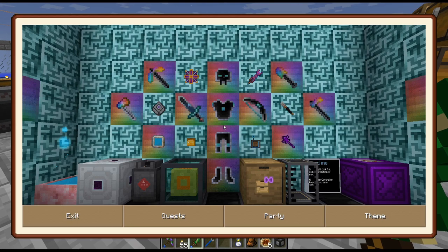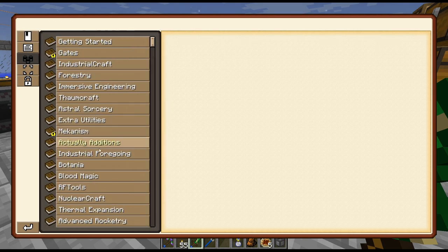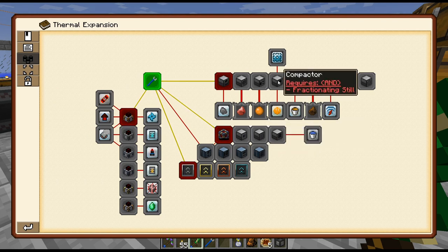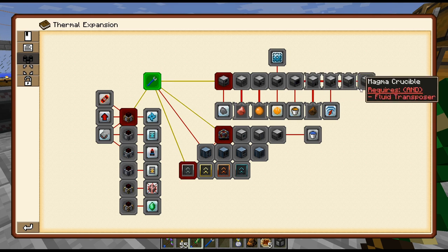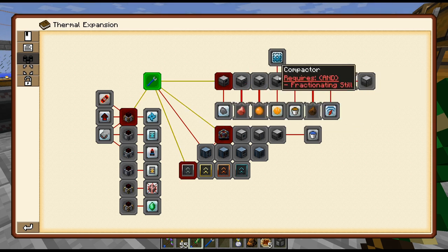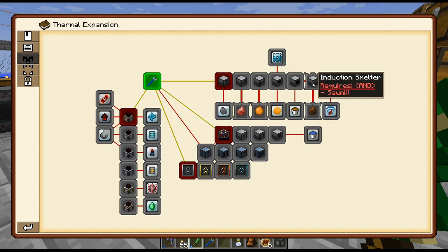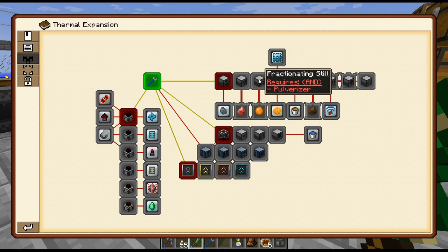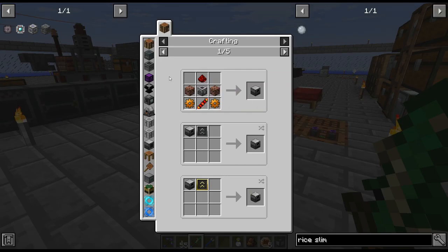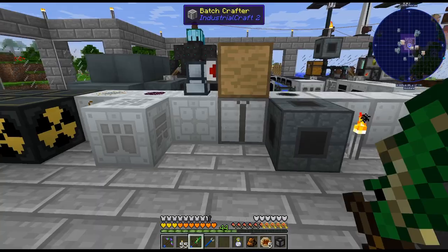Let me grab the compactor - I'm sure there is a quest for that somewhere in thermal expansion. The annoying thing about these is you have to go in order to unlock the quest. We have an induction smelter but I haven't got a sawmill, and I don't have the compactor or a fractionating still, which I'll probably need at some point. Should I just go ahead and craft up a bunch of these? I mean, they're easy enough.